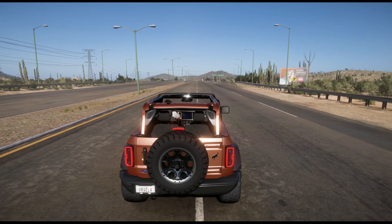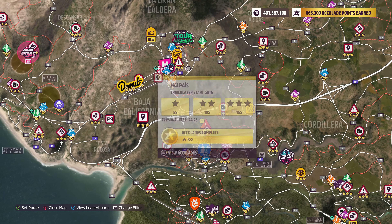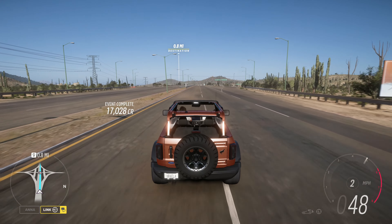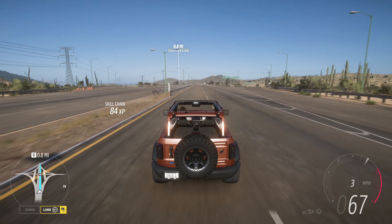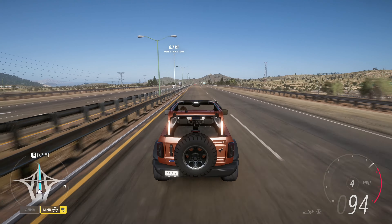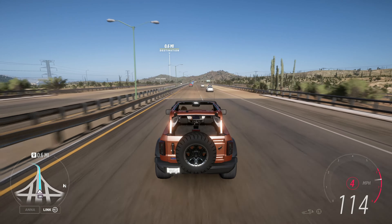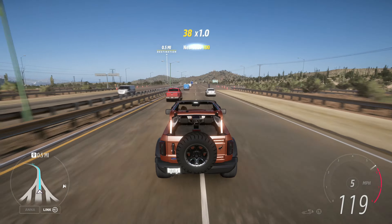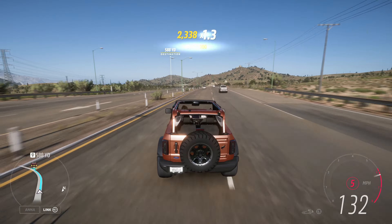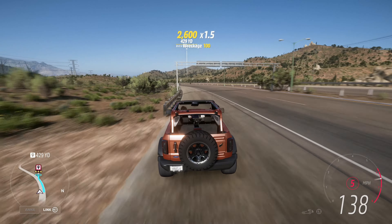Chapter 4 is Conqueror. Conquer treacherous terrain in the 2021 Ford Bronco by earning three stars on any trailblazer. The trailblazer we're going to do is the Maltais trailblazer, simply because it's one of the only trailblazers in the game that you can actually beat three stars on in a B-class car. That's right, no extra tuning necessary — same tune for the entire thing. The tune is down in the description below if you have not applied it yet; you should probably go do so. You might even be able to do this trailblazer stock, to be honest.